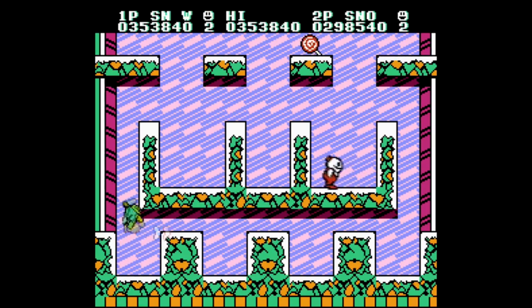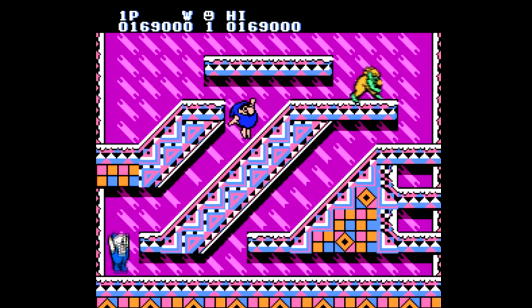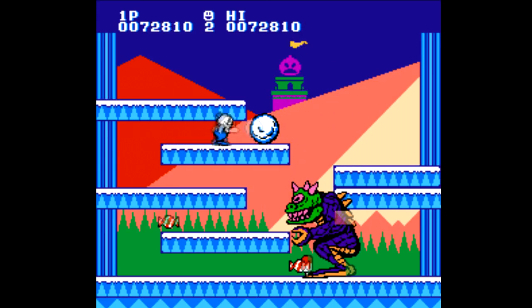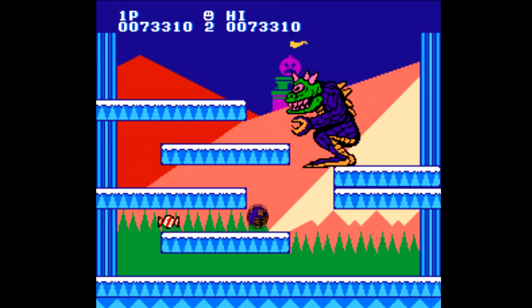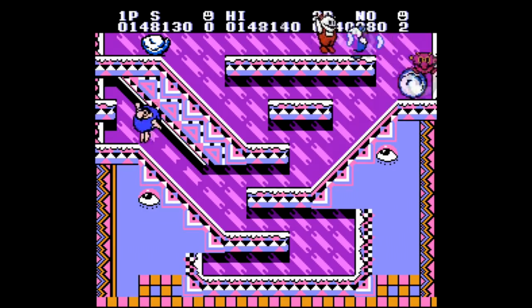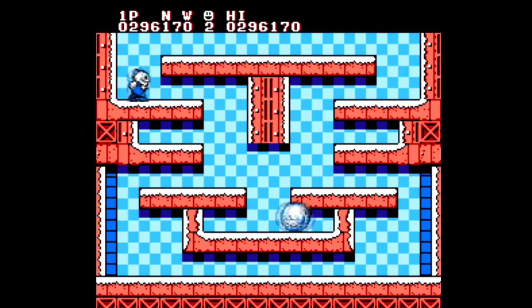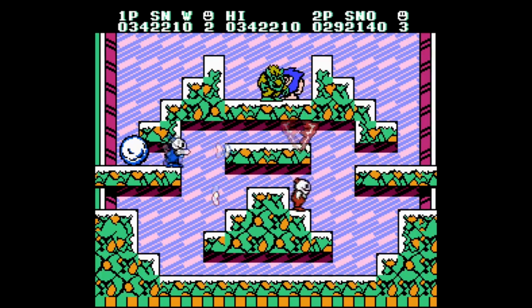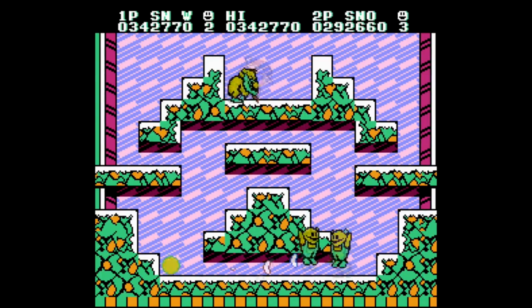I know it's easy to dismiss Snow Brothers as a Bubble Bobble ripoff, but the level design here is pretty well done, the enemy design works well within the format, and the bosses are especially challenging without feeling unfair. There's also power-ups which the manual refers to as hot sauces. The red sauce has you running and jumping faster, the blue sauce gives you more power so you can throw larger snowballs, and the green sauce lets you throw snowballs farther. These potions stay with you until you lose your life.